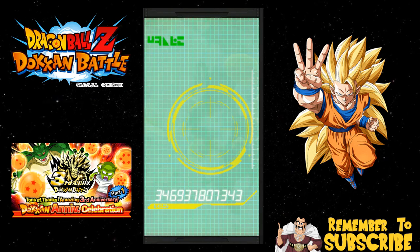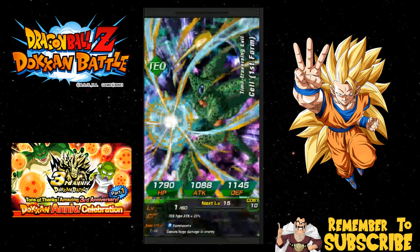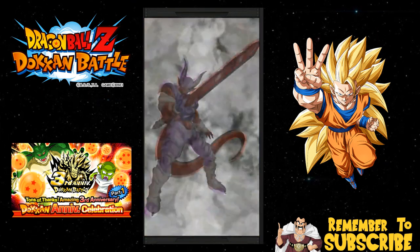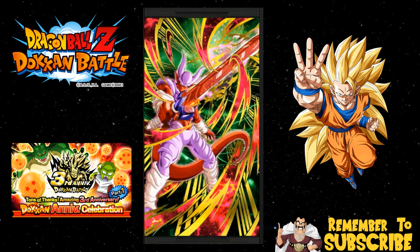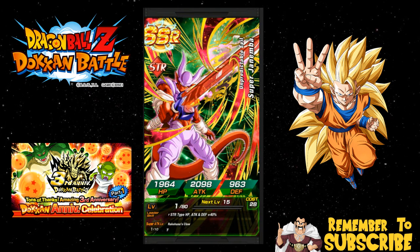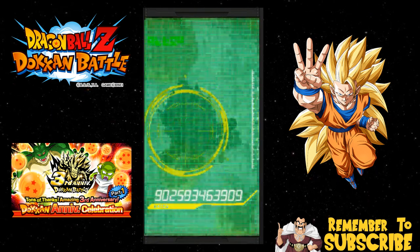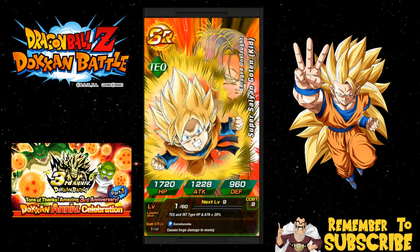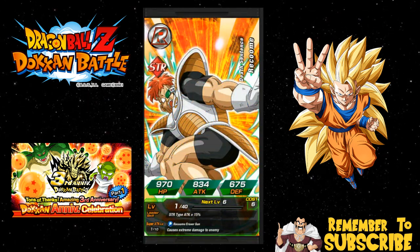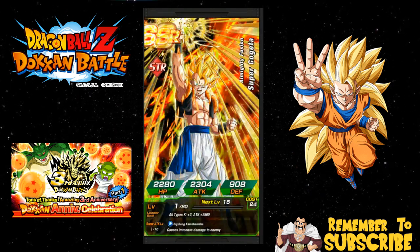I still have not seen the Omega Shenron animation. Cell First Form... oh, I think this is — no wait, this is a Strength one. Hell yeah, nice! Finally I got a Dokkan exclusive! Hell yeah, awesome! We got Napa, Super Saiyan Goten — at least I got a Dokkan exclusive, I'm very happy about that.